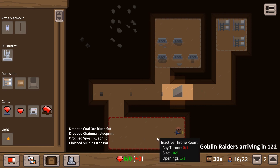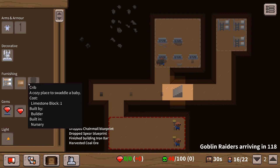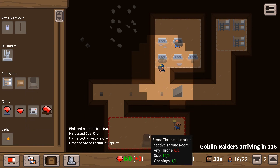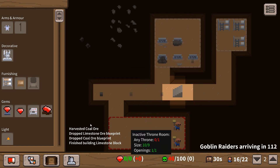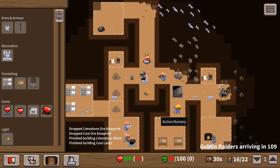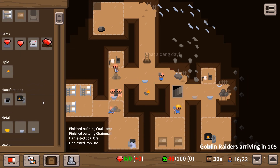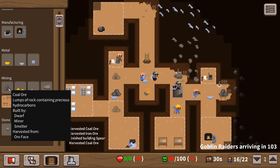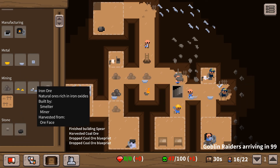We need a throne in here - a stone throne. There we go. What do we need to build that? Just limestone blocks apparently. Let's make sure we've got enough coal and enough iron.